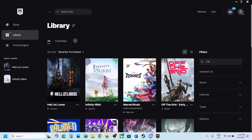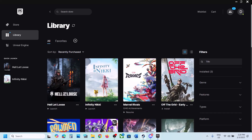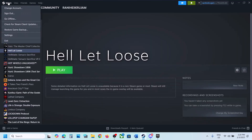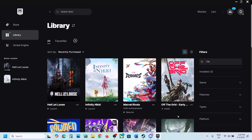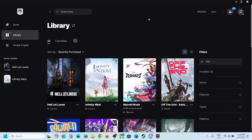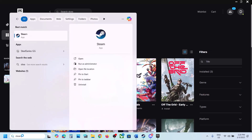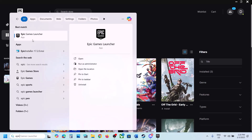The first step is to run Steam or Epic Games Launcher as an administrator. If you have the game on Steam, click on Steam and then click on Exit. If you have the game on Epic Games Launcher, right-click the Epic Games Launcher icon and click Exit. Once closed, type Steam in the Windows search box, right-click and select Run as Administrator.